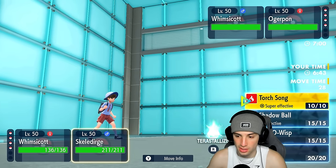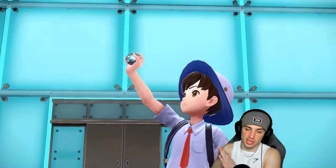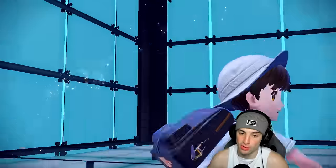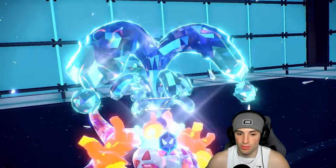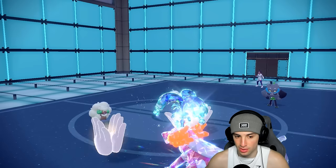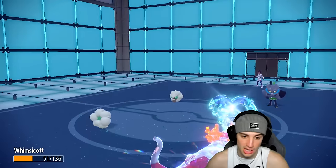Our Whimsicott is moving first. I'd rather stagger the Tailwind turns, so I'm going to go for Helping Hand and aim Skelly Dirge's Water move into the Walking Wake slot. I understand we're sending a Water-type move into a Water-type Pokémon while up against a Grass type, but Torch Song should still do a nice chunk of damage. I'm thinking they want to go for an Ivy Cudgel here, which is a little scary. I'll go Helping Hand and look to do nice damage.